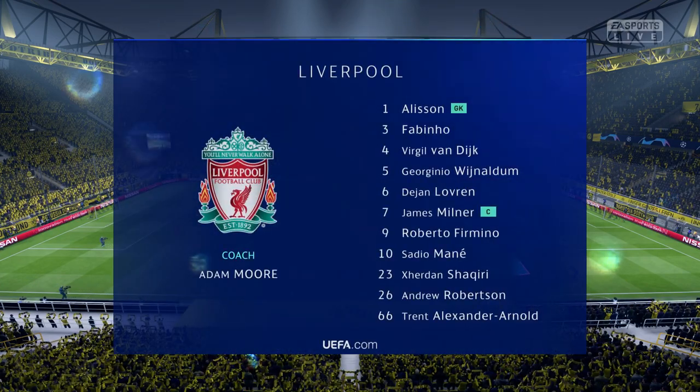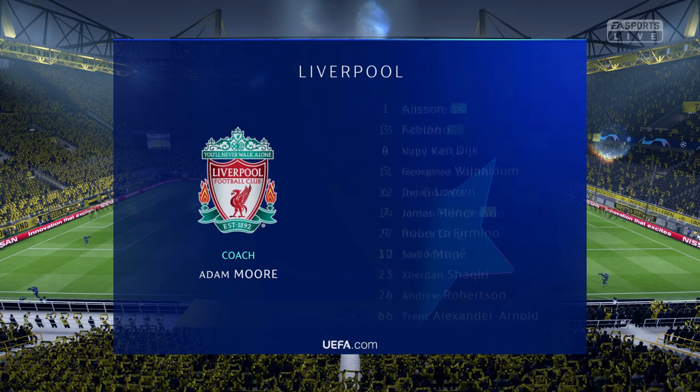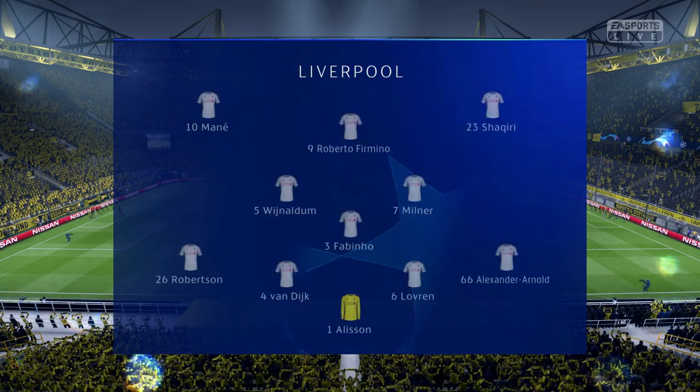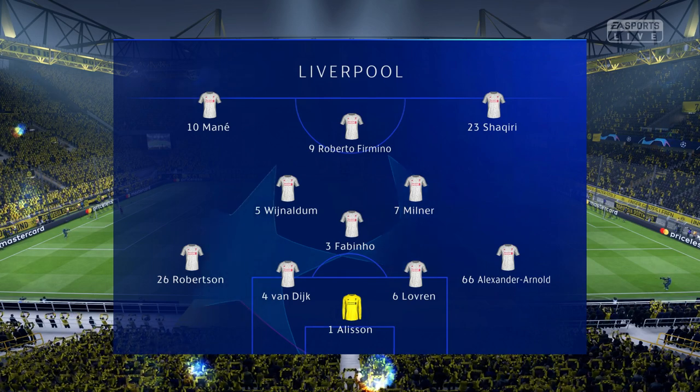Let's take a look at the Liverpool starting 11. Dejan Lovren plays alongside Virgil van Dijk in central defence, and leading the attack today is the ultimate pressing machine, Roberto Firmino.